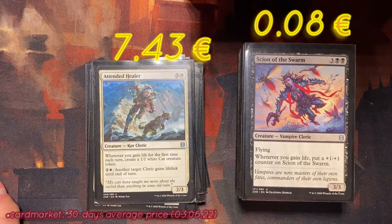The next creature is Scion of the Swarm — a Vampire Cleric, five mana, two black three colorless, with Flying. Whenever you gain life, put a +1/+1 counter on Scion of the Swarm. This card can be really good in the deck. We have Orah with Lifelink and the Null Priest also with Lifelink, so Scion will gain a lot of counters during the game and can be really dangerous for the opponent. The good thing is it's not easy to block because it has Flying.